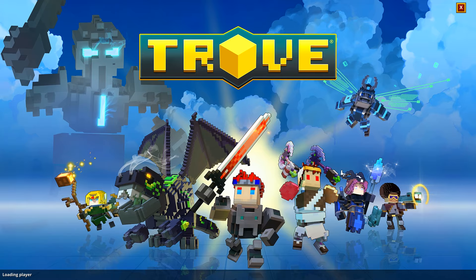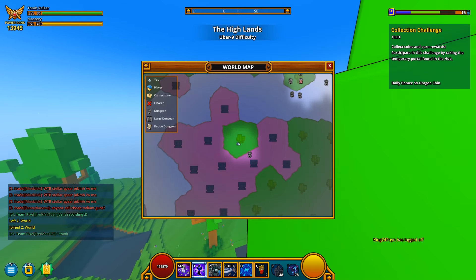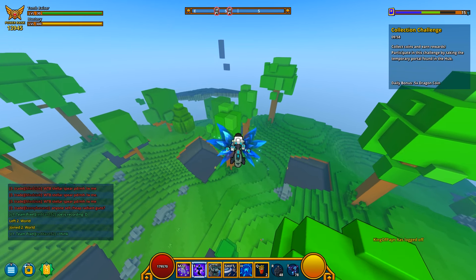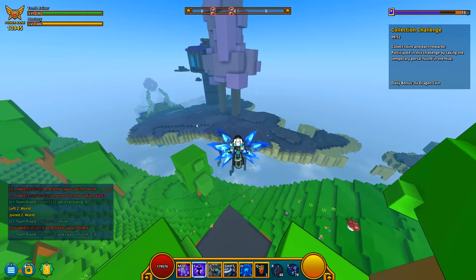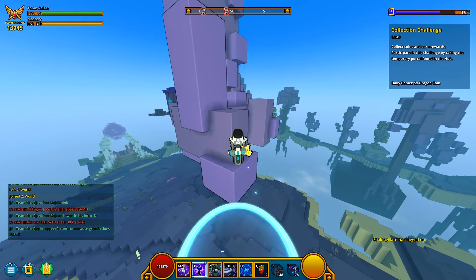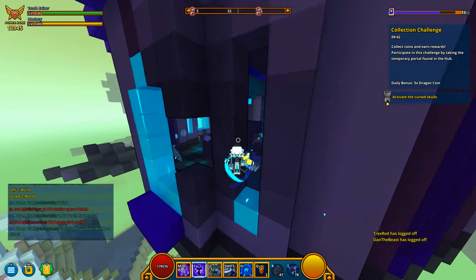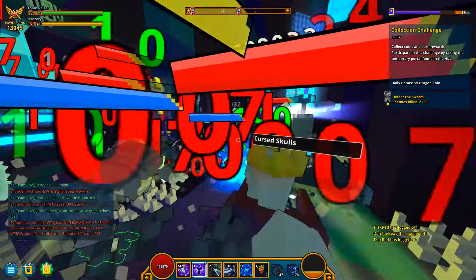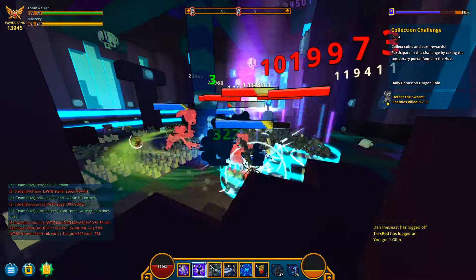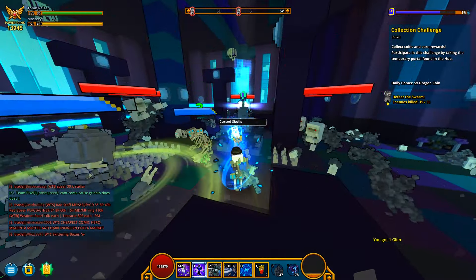I'm mainly doing the Tomb Raiser right now because I just want to show you how powerful my Tomb Raiser is. A class that's not my Shadow Hunter that can actually solo Uber 9 without much problem is actually really good. I main Shadow Hunter, and pretty much all my other classes can't handle Uber 9. But the Tomb Raiser — I haven't really built him that much, and he's already really good.